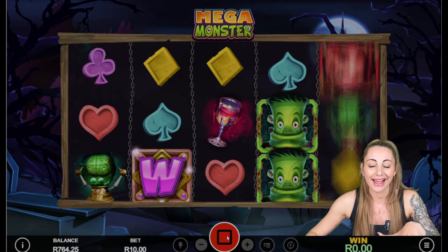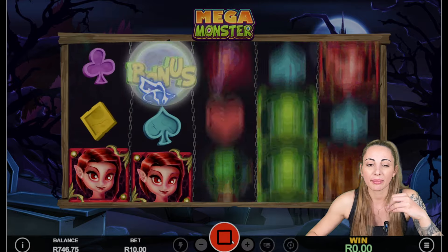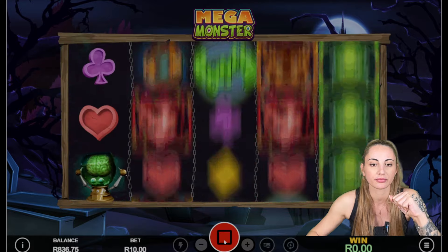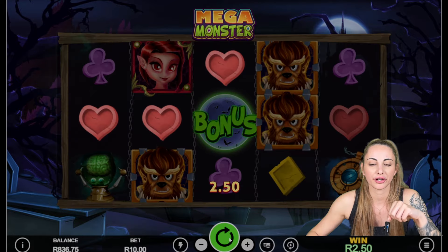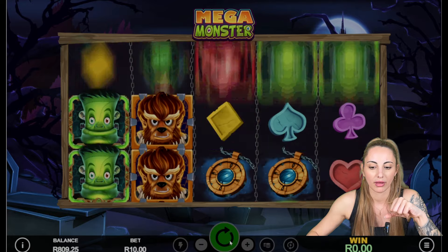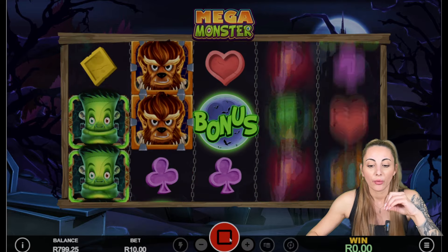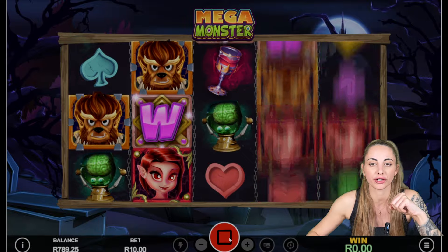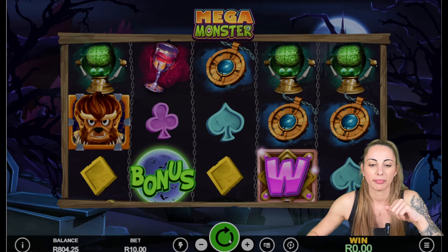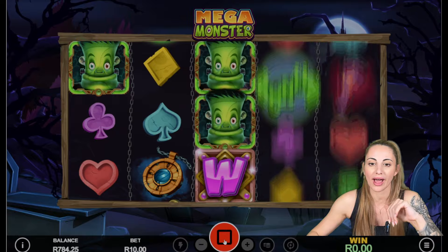We have a sliding reels feature. I really do hope that we'll be able to see some of the features and have a good kickback. We have 100 rand here — you can see that we have some bigger kickbacks here and there. The sliding reels feature is one of the options. We also have a wild multiplier feature. These are random features that could come up through the base game. And we also have expanded reels and extra wild features.